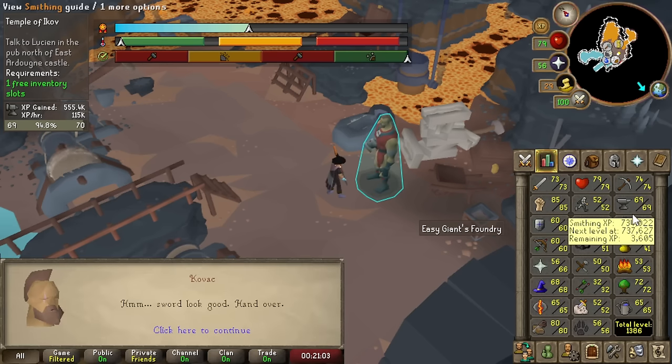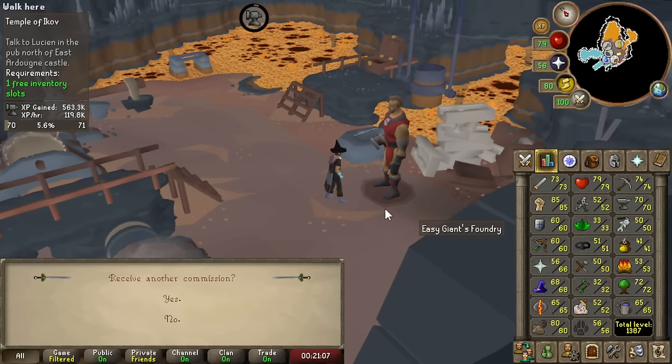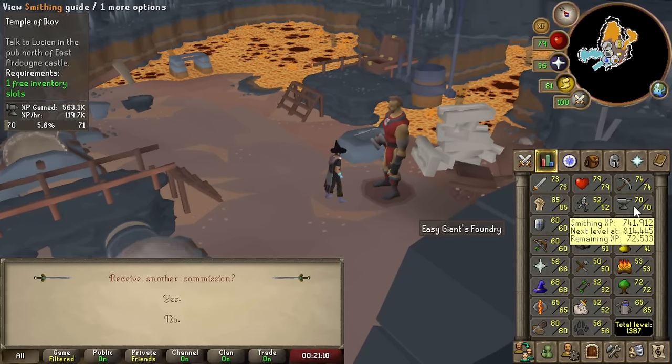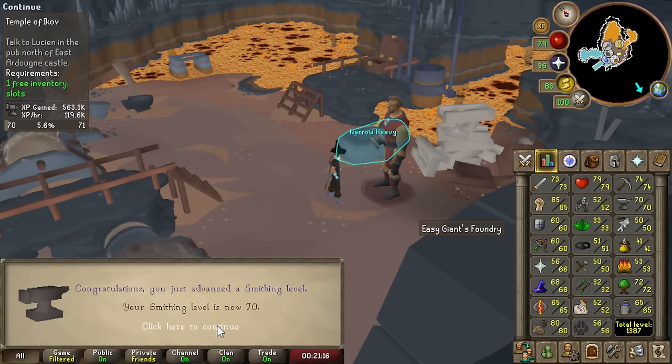This is gonna be the last one we need to hand in. There it is — 70 Smithing! I could have boosted at earlier levels, but I need 70 anyway for Song of the Elves. We're done — kill two birds with one stone.